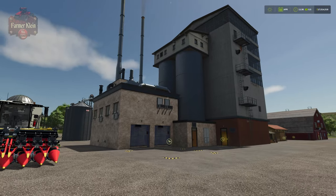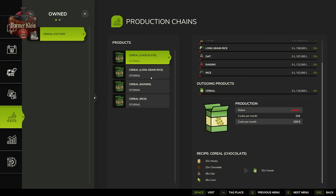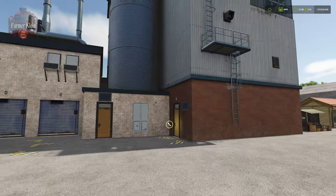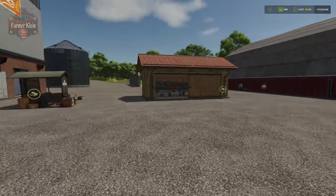The only production that accepts corn is the cereal factory. It requires other products: to make chocolate cereal you need 10 units of honey, 10 units of chocolate, 36 units of oat, and 36 units of corn to produce 20 units of cereal. For raisin cereal it's 10 honey, 10 raisins, 40 oats, and 40 corn for 20 cereal. If you make cereal, you can sell it at the small farmers kiosk, the large farmers kiosk, the farmers market, and a couple of other sell points.